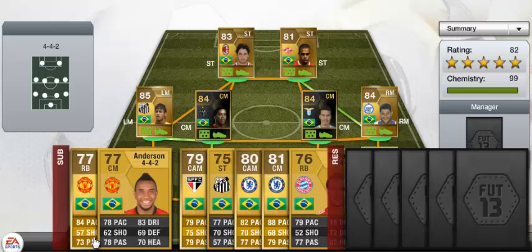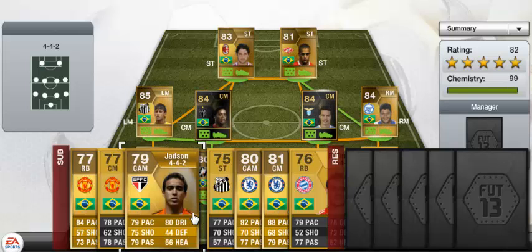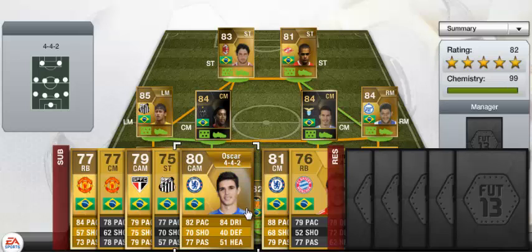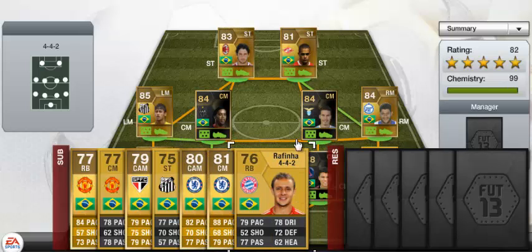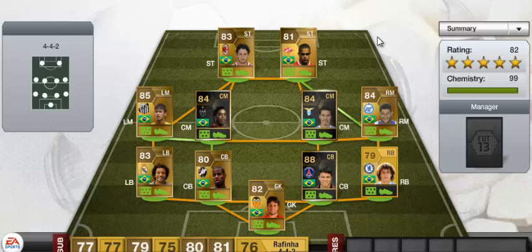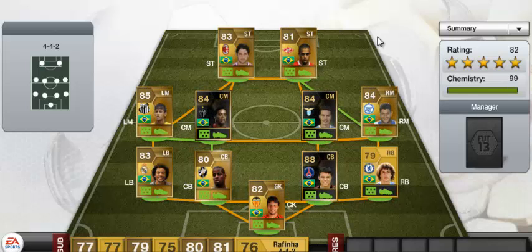On the bench we have Raphael, Anderson, Jadson — another five-star skill player — Andre Oscar with four-star skills, Ramirez with five-star skills, and Raphima. If you like this video please give it a like. The team costs around 450k overall — I hope you enjoyed it, goodbye!